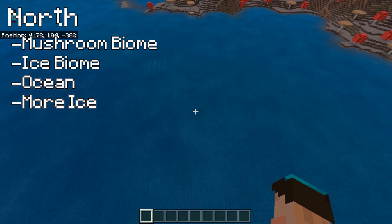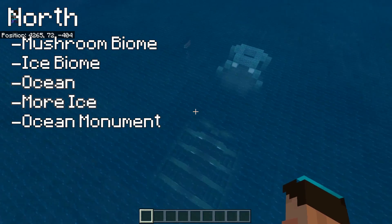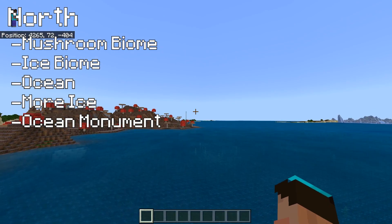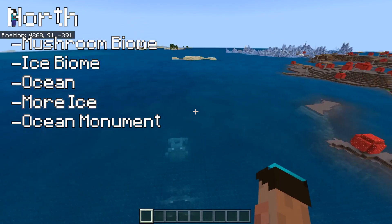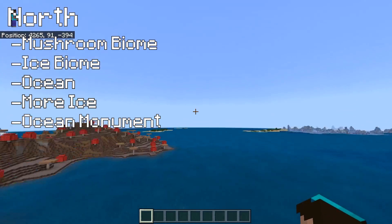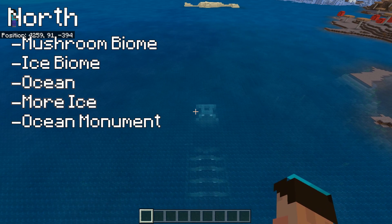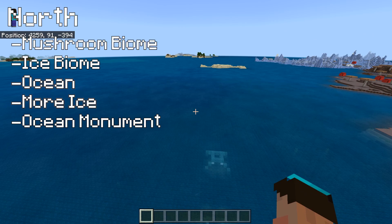What have we got under there? Is that a monument? We've got the monument right there - bang, straight in. You can still see the post. We've done what, a couple of hundred blocks. We're in position 4265, minus 393. Spawn was not at 0-0 - remember that because otherwise I'm going to confuse myself. But let's carry on in the northerly direction.